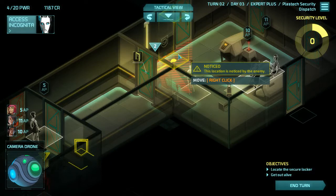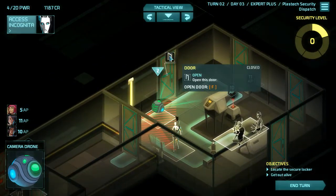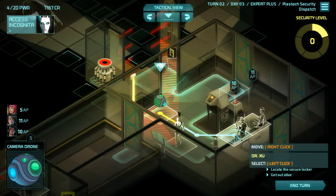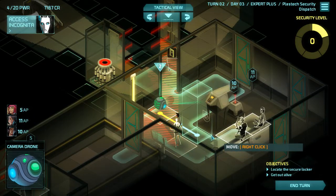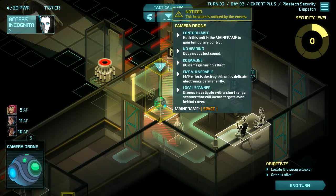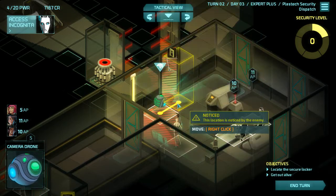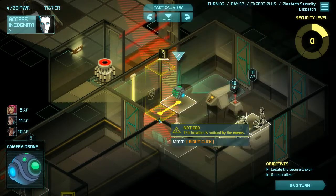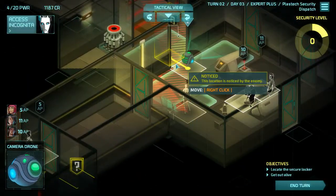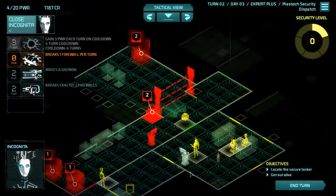Let's go ahead and close this door using the drone and go ahead and use it to scout. It can still move here. Why does this drone have so much movement? One, two, three, four, five, six. I think I'm gonna step into this room with this drone and see if there's a camera. No camera spotted. So there's the power supply for this thing.